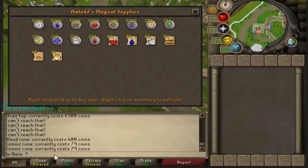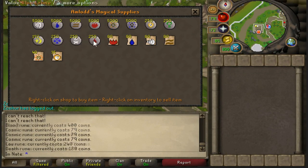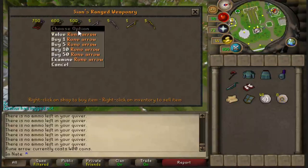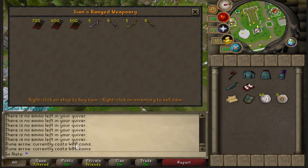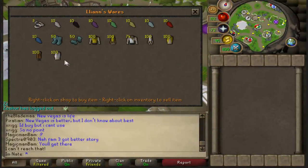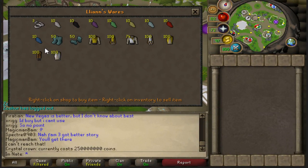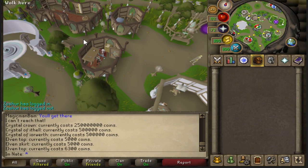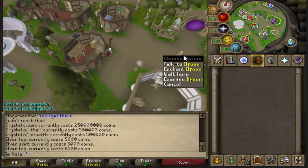Next up, there are some shops with some interesting stuff, mostly for Iron Man. The rune shop has a bunch of Cosmic runes - most rune shops don't have Cosmics, and when they do they're completely empty. The arrows and bows shop has rune arrows for 400 each. And then there's a shop with just some cosmetic stuff, including a 250 million GP item that's untradeable and purely cosmetic - so it's just a giant cash sink for people who want to show off.